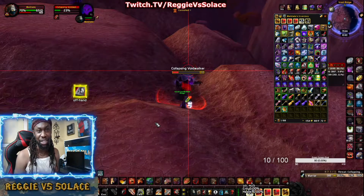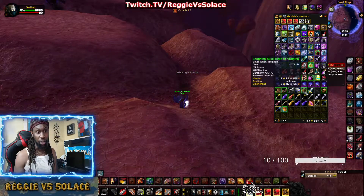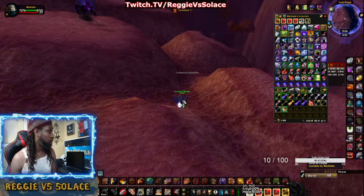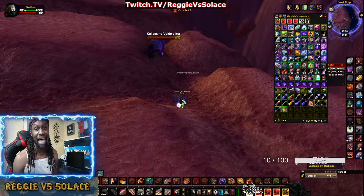It's the number one farming spot because the mobs are low level, they still drop the Motes you need, and it's close to questing hubs where you can sell greens or disenchant them if you're an enchanter. That's the video — Ready Versus Solace, Void Ridge, best Mote of Shadow farm in TBC Classic. Let me know what you think and if you've found a better spot, maybe in Nagrand. Talk to you guys next time, be amazing.